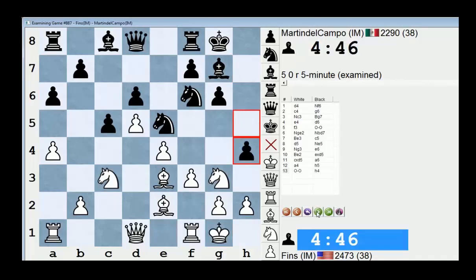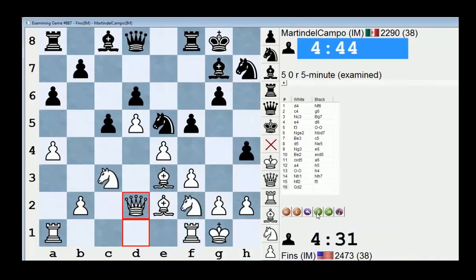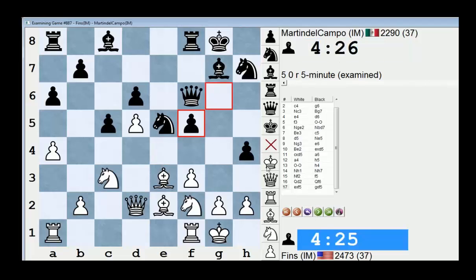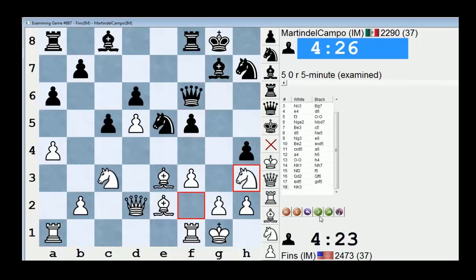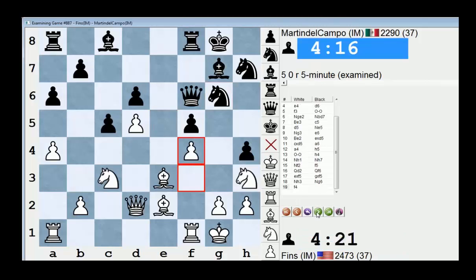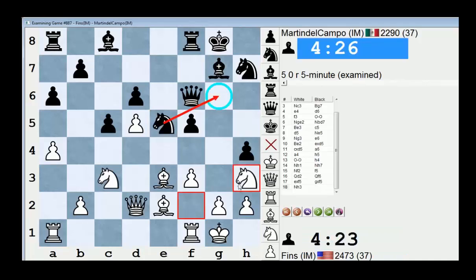I pretty much said a lot of stuff about this line in that previous video. A lot of it revolves around this kingside play — him playing f5. His structure becomes very loosey-goosey after this; he's got two isolated pawns. He's staked out a lot of space over here and it kind of looks appealing for black. But maybe it's just my classical chess instincts — I really feel like white is for choice in these positions, and it's not really close in my opinion. The computer likes white by a pretty good margin. If he doesn't play Knight g6, I very well might play Knight f4 myself and try to gain entry to a great square, and he'll have to think about my knight jumping into e6.